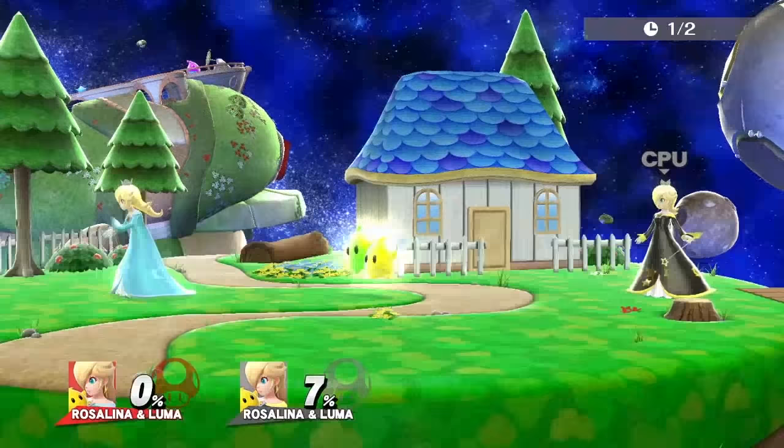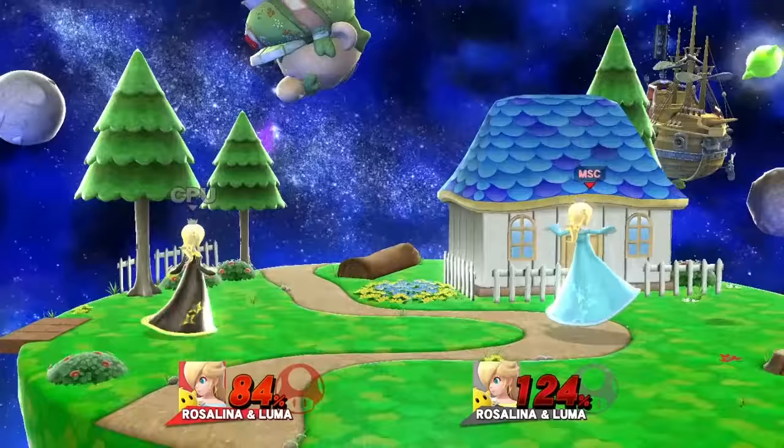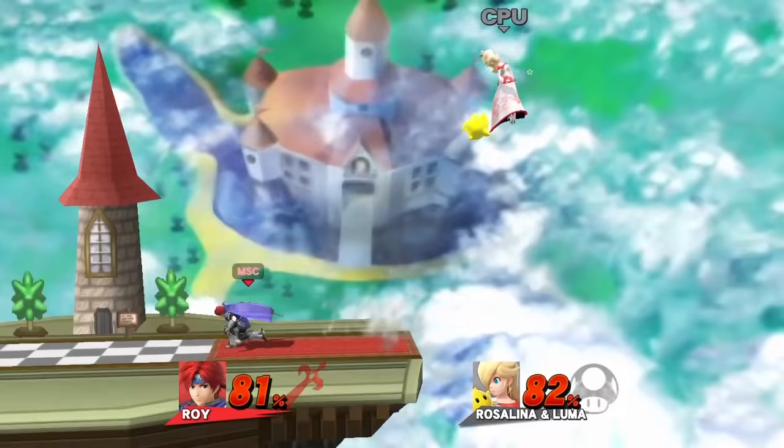Rosalina herself can actually kill Luma pretty efficiently, mostly due to the fact that Luma itself is the best disjointed hitbox in the game. Her best move is probably multi-jabs, since it comes out very fast. Dash attack is also really good since it can combo into a forward air. For edgeguarding Luma, use up air.